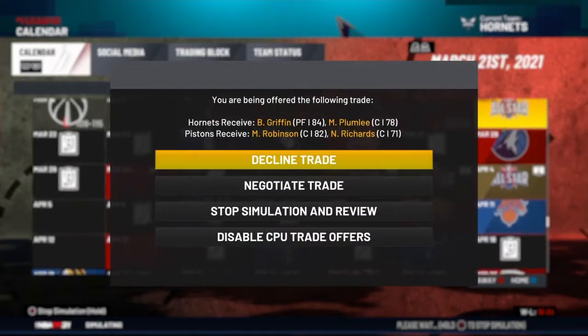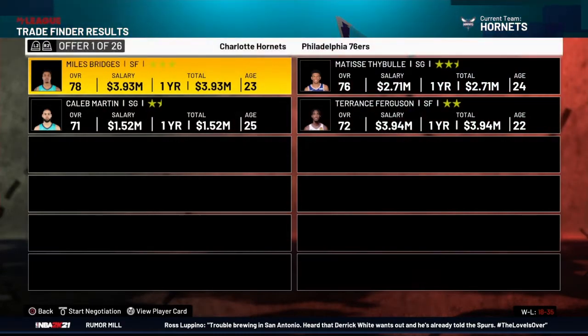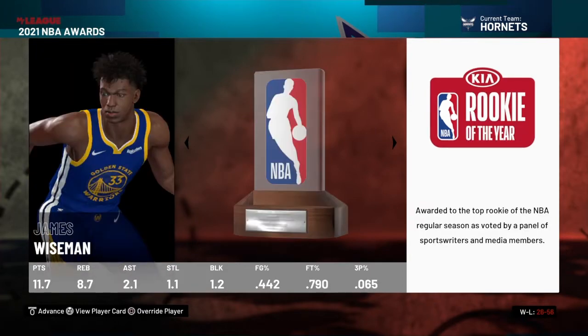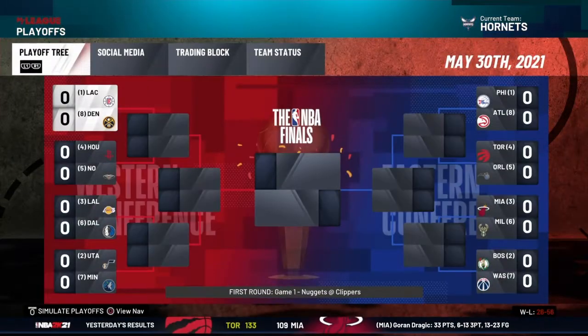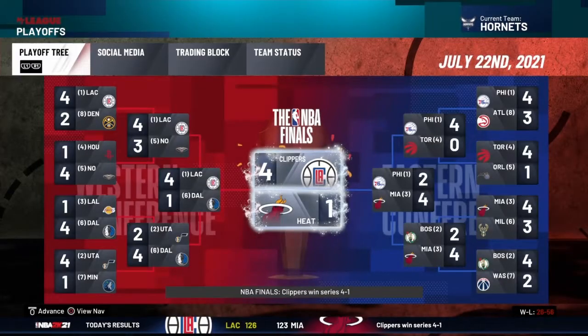At the trade deadline I wanted to try to find a trade for Miles Bridges — he's young but hasn't been playing great as a starter. I didn't see many good options so I ignored it. Finishing the season 26 and 56. Joel Embiid surprisingly MVP, James Wiseman rookie of the year — I'm surprised LaMelo didn't get that. Spencer Dinwiddie six man, Giannis most improved, and Doc Rivers coach. With that record we did not make the playoffs. In the NBA Finals, the Clippers won with Kawhi Leonard as Finals MVP.